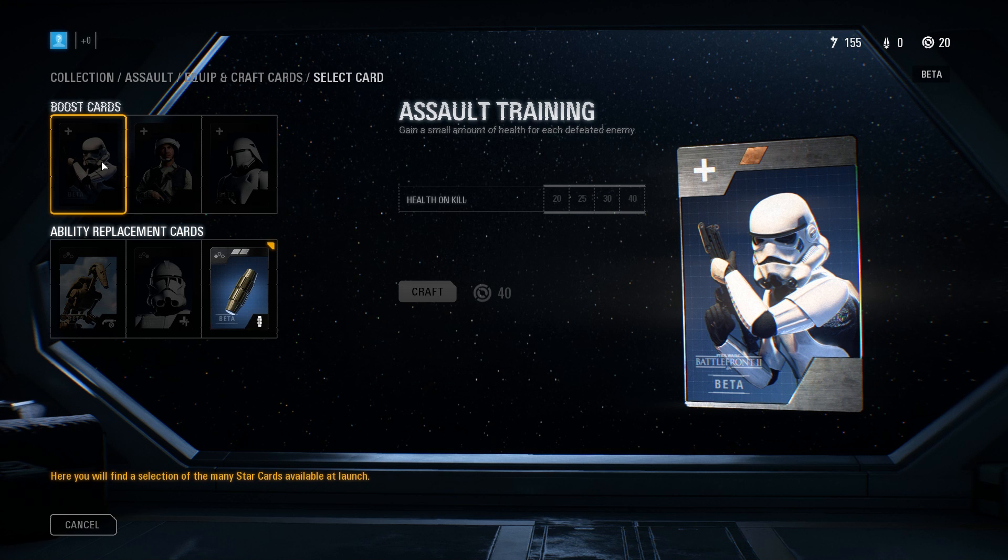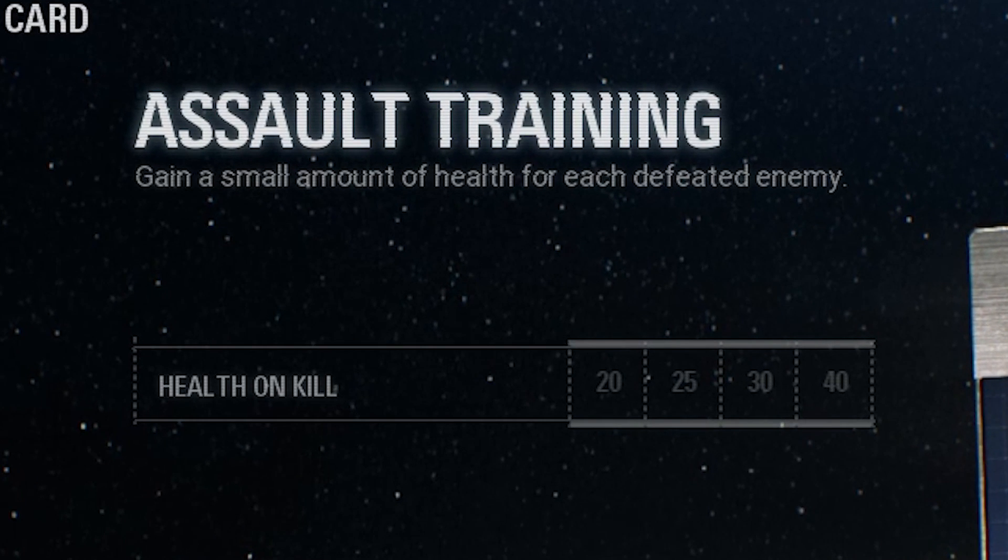For example, for the assault class, you can get a card called Assault Training that, when equipped, will allow you to gain a small amount of health back for each defeated enemy. All star cards in the game have 4 levels. At level 1, Assault Training heals 20 health on kill, and at level 4, it heals 40 health on kill.